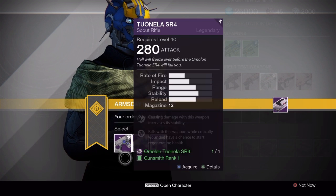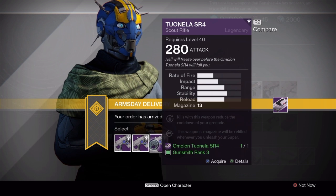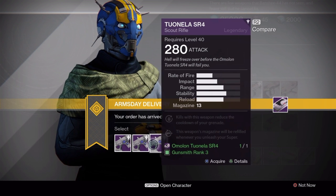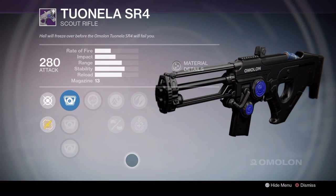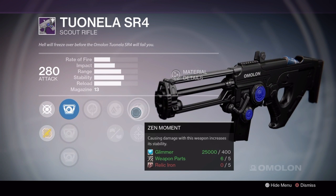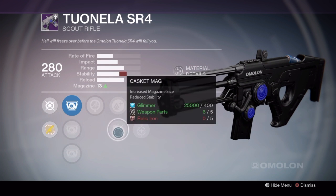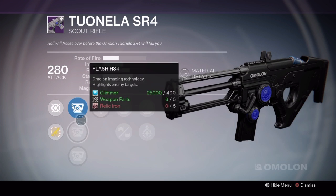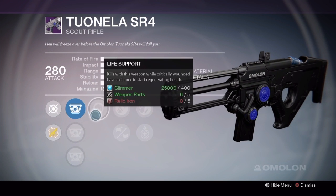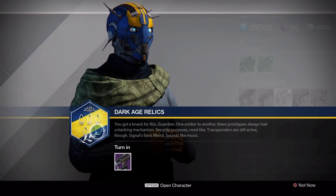The Omelon Twanella SR4 Scout Rifle — all the rolls are pretty mediocre this week. The rank 2 and 3 rolls come with Replenish, which is quite a bit wasted. The rank 1 roll is probably the best out of the bunch, but that's not saying much. You get Life Support and Zen Moment, which is a nice perk combo, and you get Lightweight, which is probably the better option compared to Casket Mag. Unfortunately, the sights aren't really all that good either. I would say try and hold on to this for a roll that may have something like Triple Tap or Firefly.